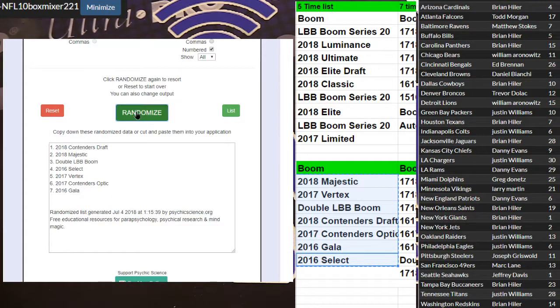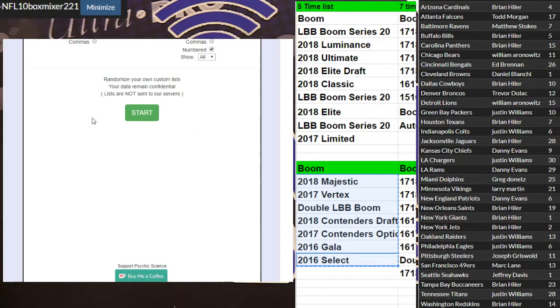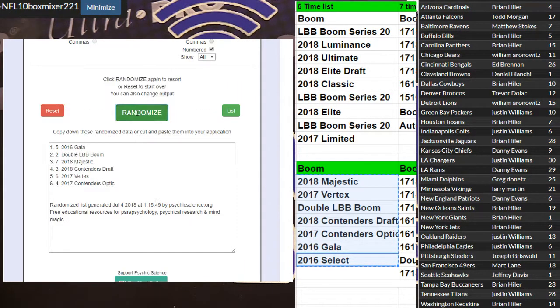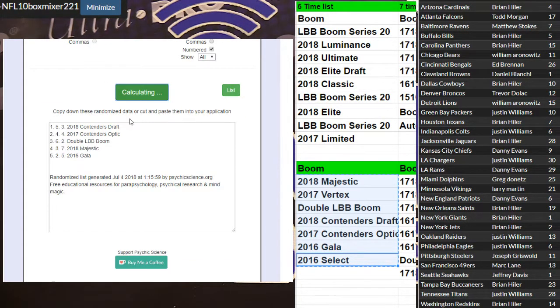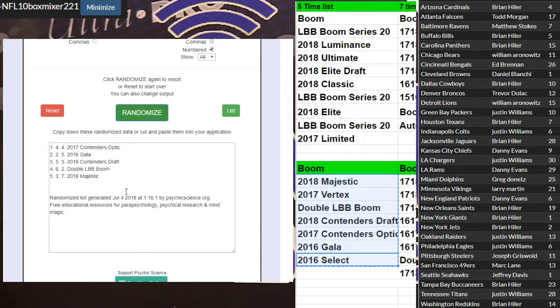Alright, we got 3 boom boxes. 3, 4, 5 — we got a select 16. Yeah buddy. Can only do one max. 1, 2, 3, 4, 5 — we got a Vertex. Alright, double boom. Is lumen. 1, 2, 3, 4, 5 — Con Optic.